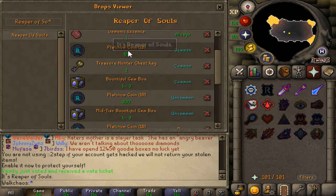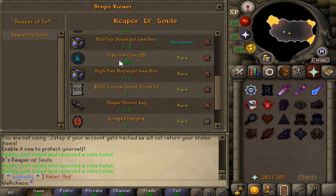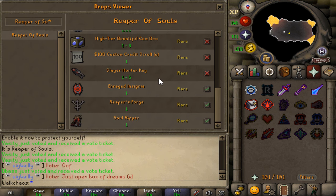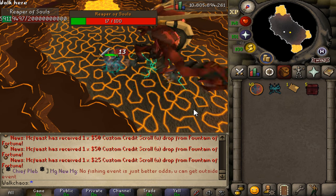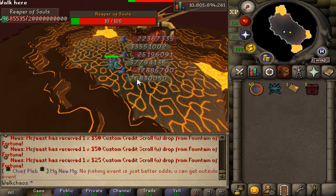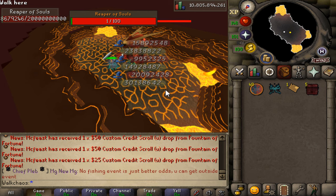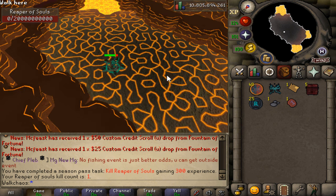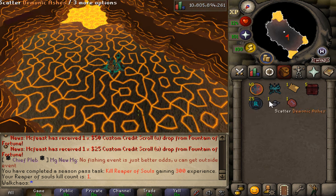The drop table is insane — always dropping billions in cash. You can get 25 billion, 50 billion, even 200 billion in a single kill, and that's common loot. There's also a $100 custom credit scroll, Slayer Hunter keys, the Enraged Insignia, Reaper's Forge, and a Soul Reaper to farm. After a couple of kills we got Monarch Essence, Monarch Ashes, and 25 billion cash — definitely an insane money maker.